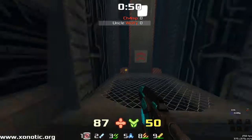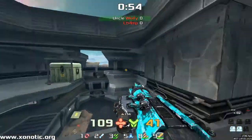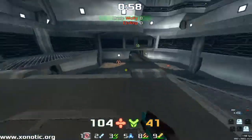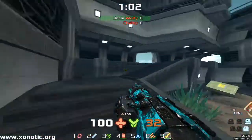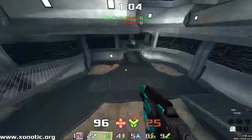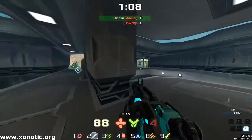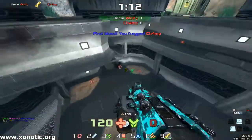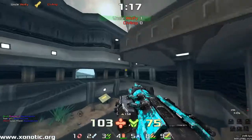Wolfie is going to take a more passive style this time round, holding off at the back. An interesting choice though to use the blaster up to the top rather than standing towards the back, hitting the button and going up the elevator. First blood with the rocket launcher going to Wolfie.